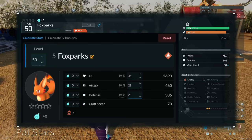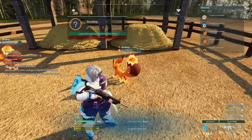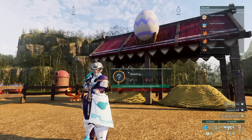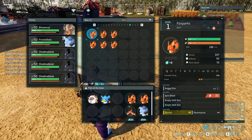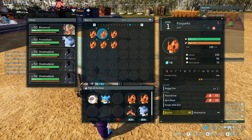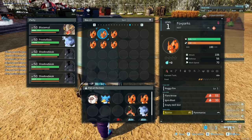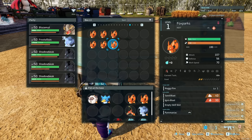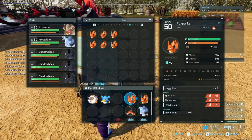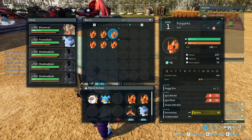The higher level your pal is, the easier it's going to be to see what IV percentages you're sitting at. I have been working on breeding my high IV Foxparks with another random Foxparks with low IVs to show how these IVs can transfer down to the pals that they hatch. This also works for crossbreeding, and that's where the real power of this knowledge is going to come in. All of these Foxparks are level 1, and we hatched three with different inherited values: 107 attack and 55 defense, 106 attack and 56 defense, and 107 and 56. With level 1 pals, it is really hard to see exactly what the IV percentages are.